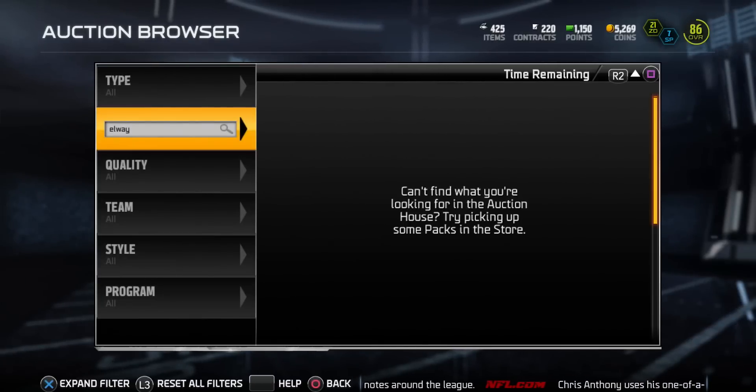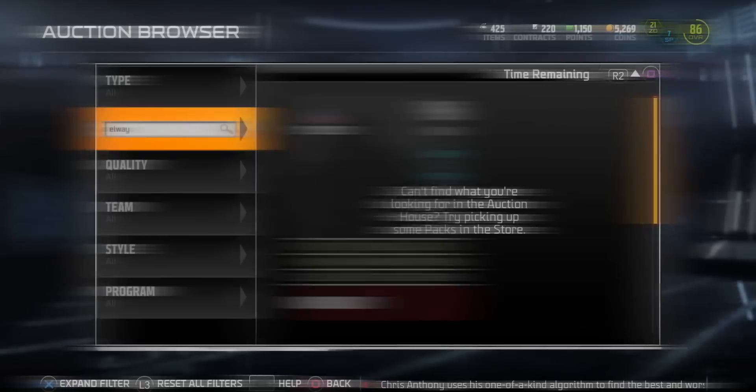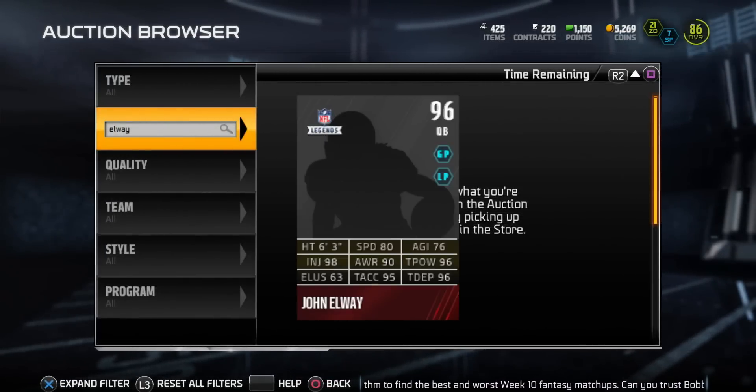The other legend you can pull from packs is John Elway at 96 overall, with ground and pound and long pass chemistries. At first glance I was astonished by his stats — they were just so nice.